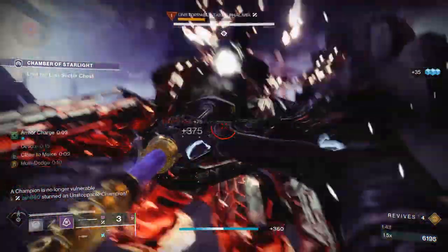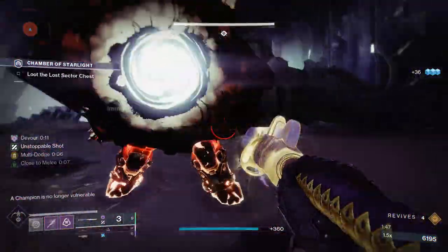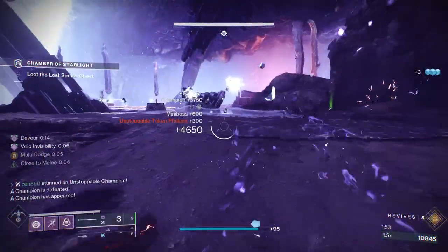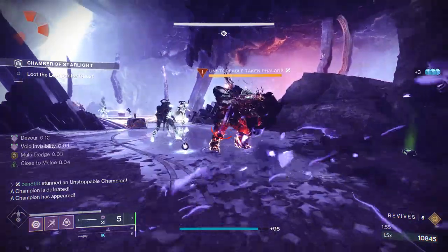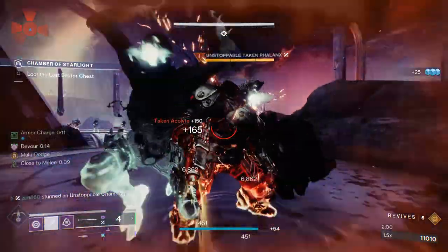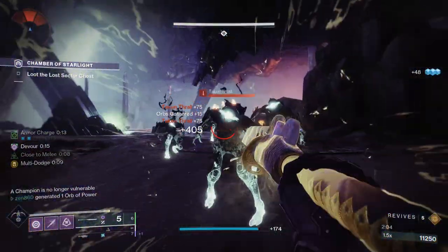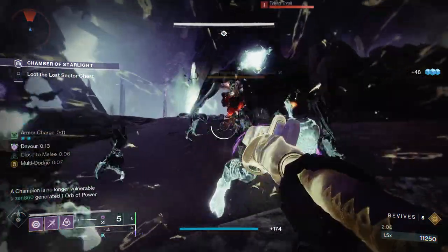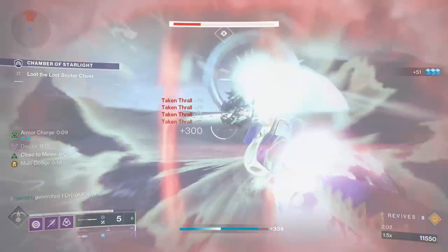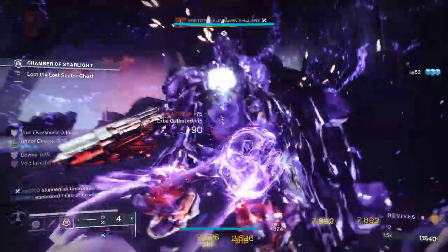At this point, it's the same thing — we're just going to glaive this guy down. Another Unstoppable is going to spawn momentarily. We took care of that guy, and here is the second Unstoppable — same thing, just glaive it down. We do have the devour proc, so we're not worried about adds jumping on top of us. When we get low, we can just flick over to where they're at and kill them for some HP. Really easy stuff.